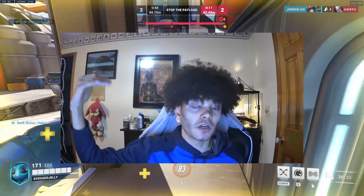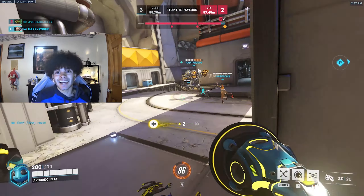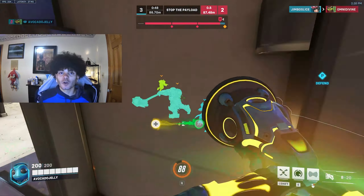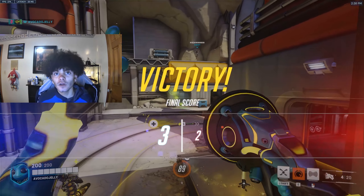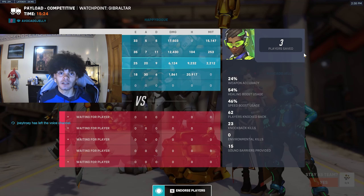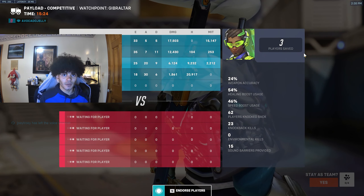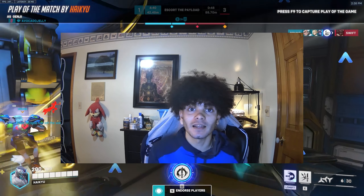In the higher ranks you need to be doing that constantly as Lucio if you want to climb. Once you get into higher ranks, you'll notice the basics alone are no longer enough. You need to do a little bit of everything to your maximum capacity without dying — a little peel, a little aggression, contesting DPS, diving squishies to confirm kills. My honest opinion: start playing super aggressive, because that's exactly what I did and it worked.